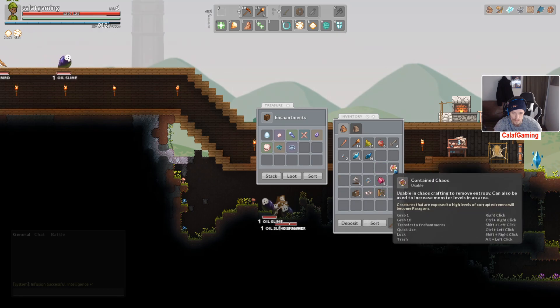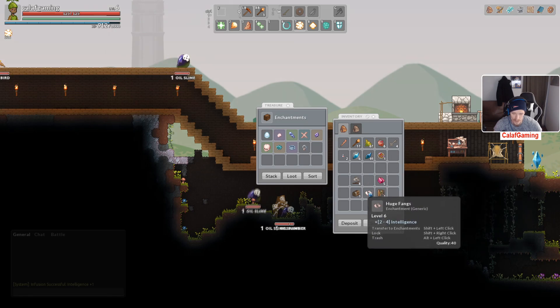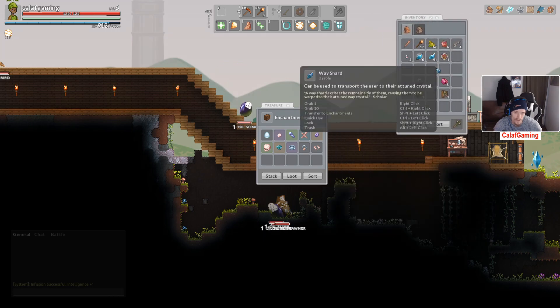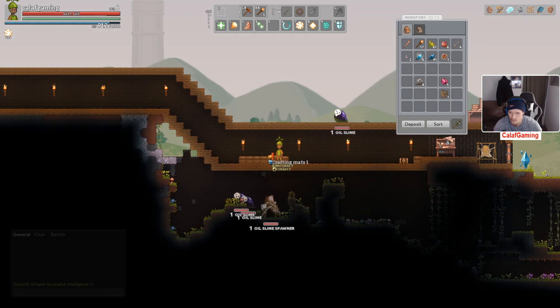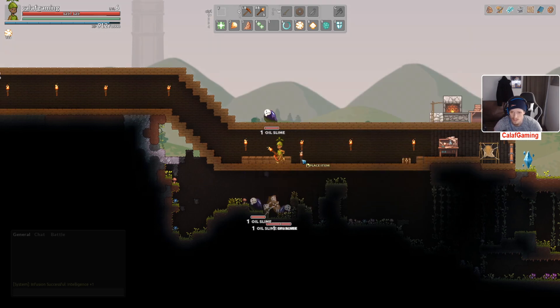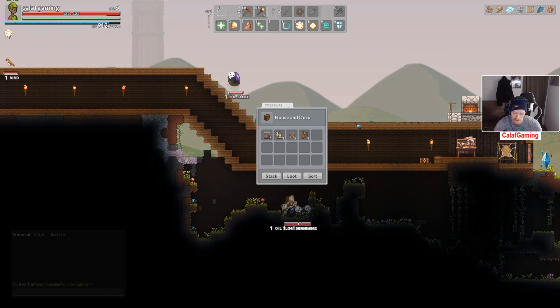I think that's for that little creation minigame thingy. Move this here, take this one, put that over there. Not sure what we're putting in there yet. Crafting mats, yes. We're going to need our second crafting mats box. House and deco — put that in there. Awesome.